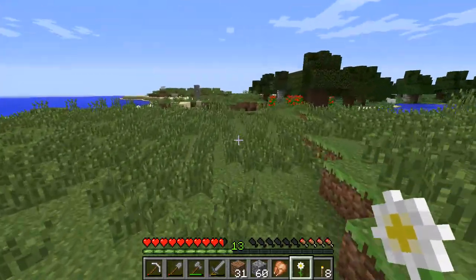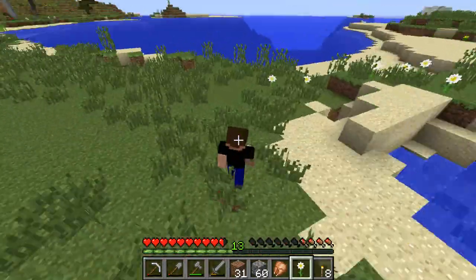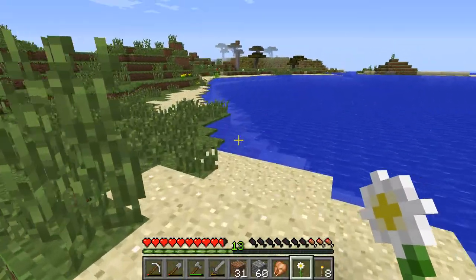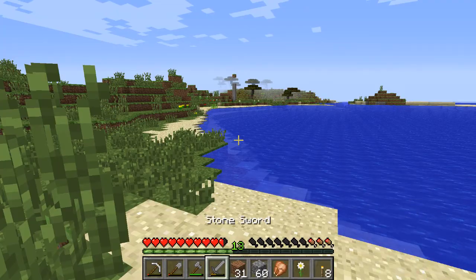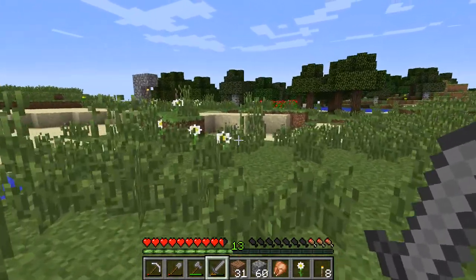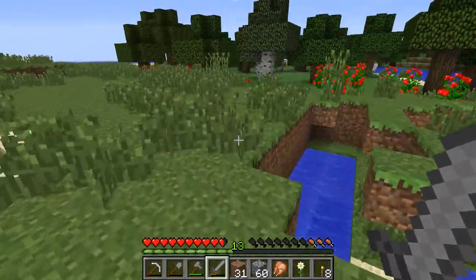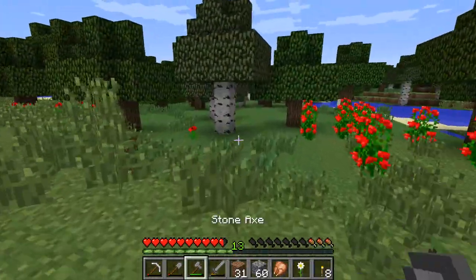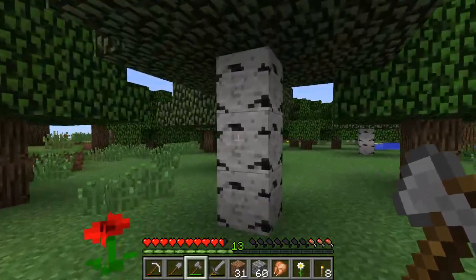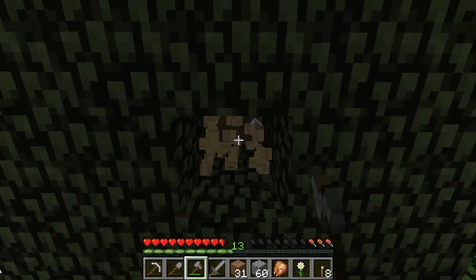There's the cave. Uh, what's that? That's a pond. Nice pond next to the cave entrance. Well, let's see. Got plenty of supplies. I think we're gonna go back down into the cave. Probably should have done this like two minutes ago. We'll collect some wood, head back down into the cave.